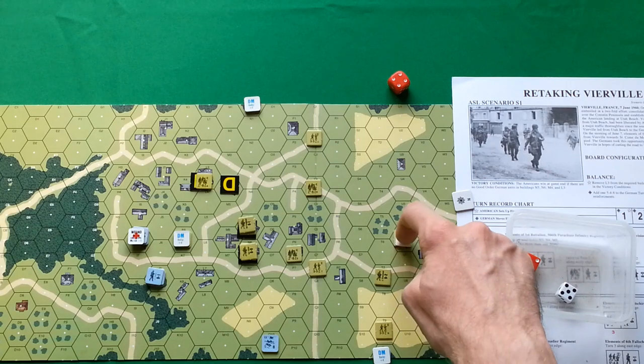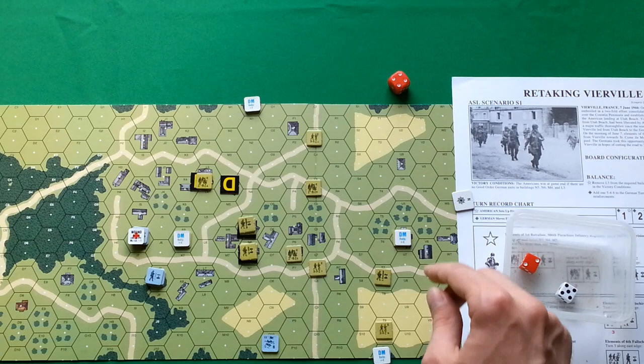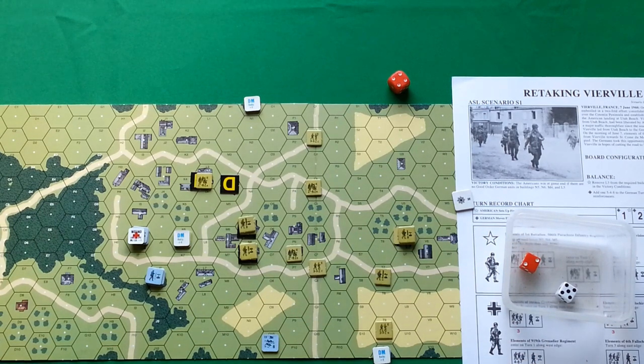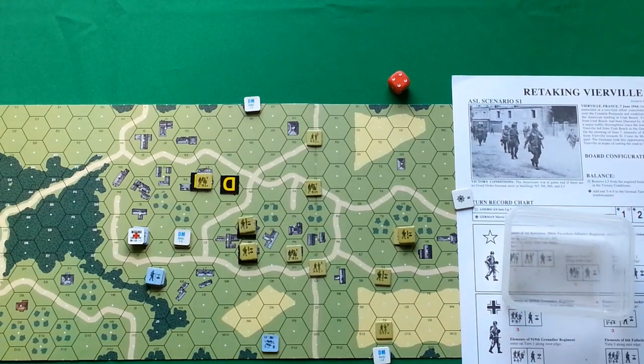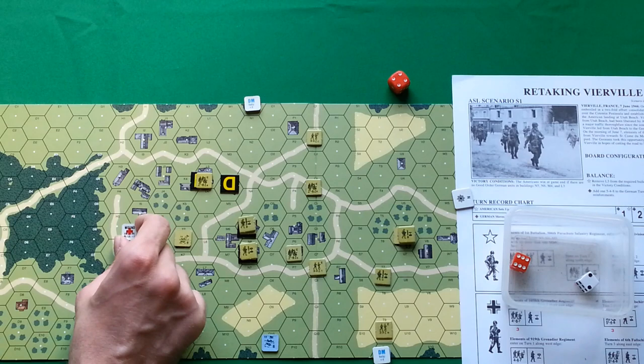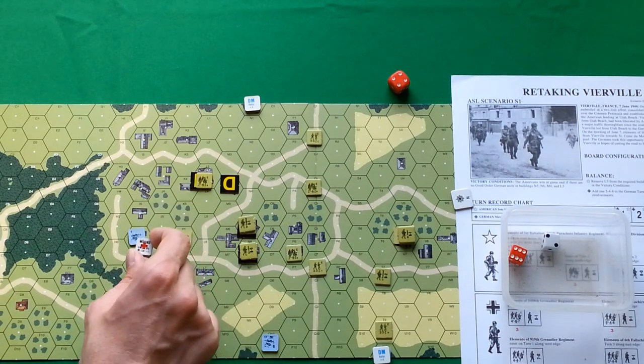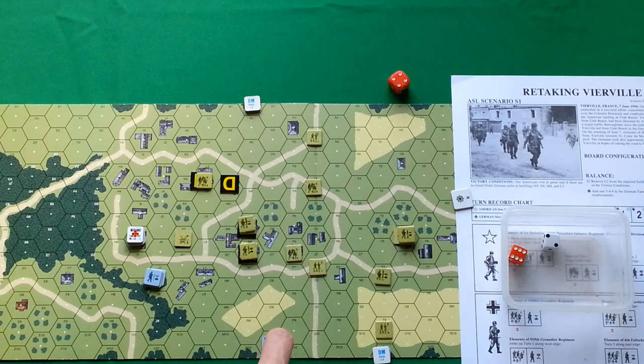Now the half squad — 7 plus 4 is 11, minus one for building and minus one for commander is 9 — not enough, not rallied. Trying self-rally on another unit: minus one for building, plus one for self-rally — rolled 8, still broken. For Germans — 8 minus one for building, still too much, they remain broken. Removing desperation counter from this hex but keeping it here because they are still adjacent to an enemy unit.